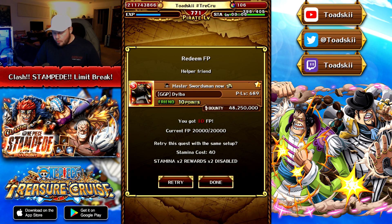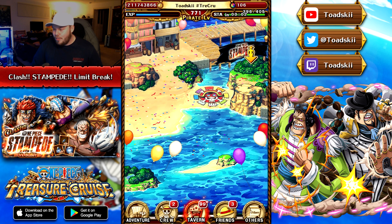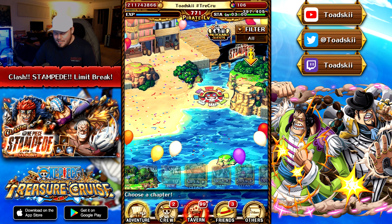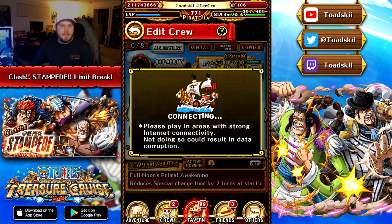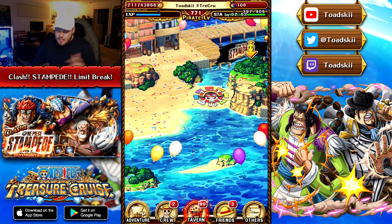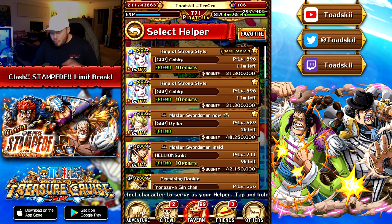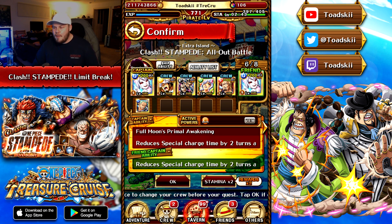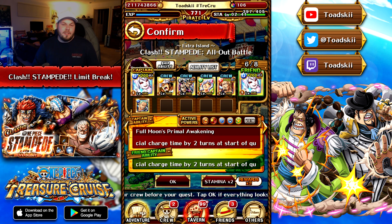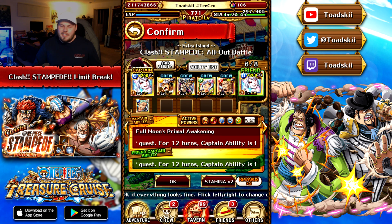Let's go ahead and mix things up here with a Carrot team instead, which is going to be much more efficient. You can see we do have Stampede Law on the team, but it's fine — all these characters are free to play as subs. Obviously Carrot is not free to play, but the subs we are using are. It is a pretty straightforward island as long as you have the damage to kill him — you can just run a Carrot friend captain and that's pretty much good enough.